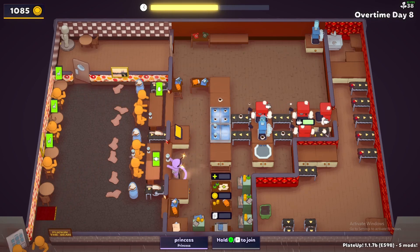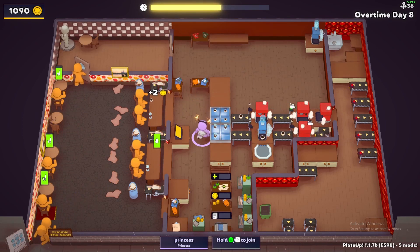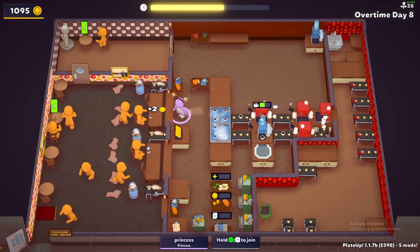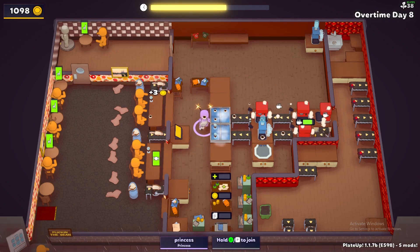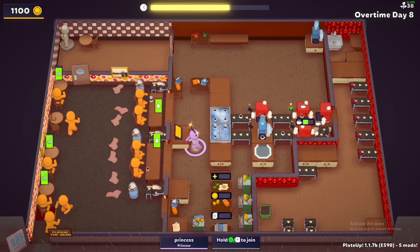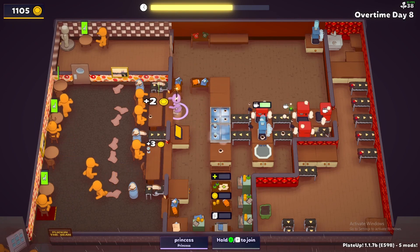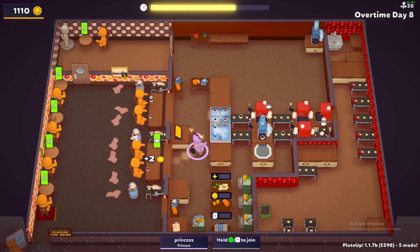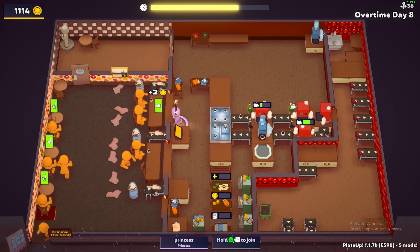Our iced coffees are starting to get behind again. Maybe we should buy a combiner too if we find one. I'm going to be researching another prep station today - it is super important that we have the iced coffees when people want them. At the moment we've only got two iced coffees left and people are backing up and it's raining. People don't like to wait in the rain.